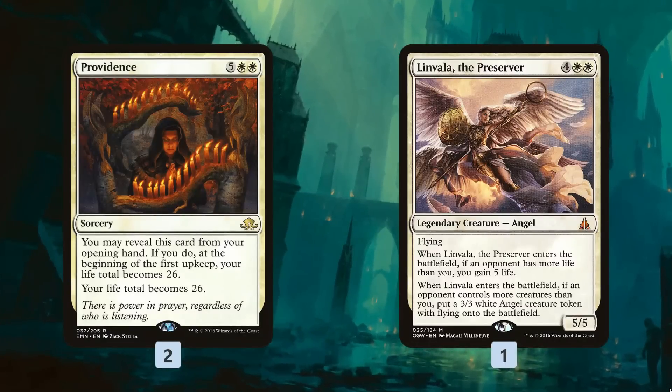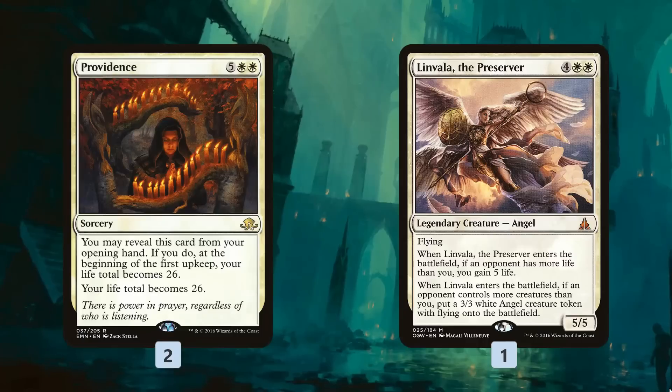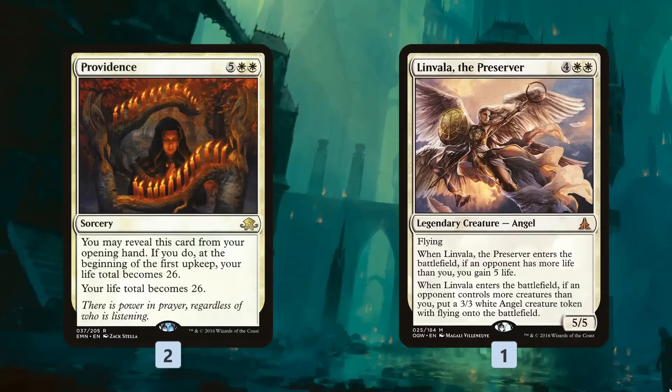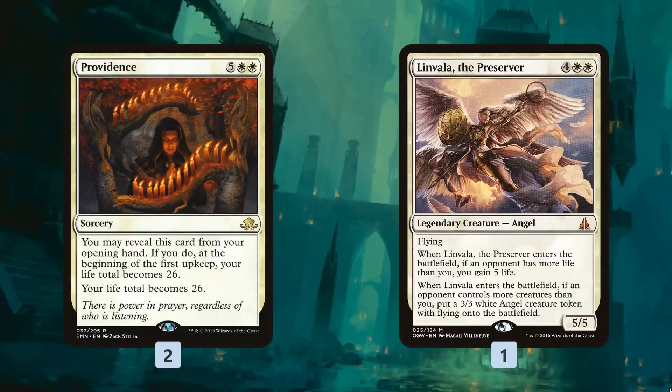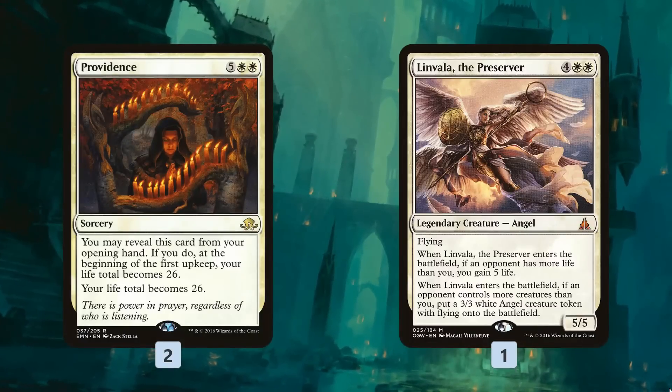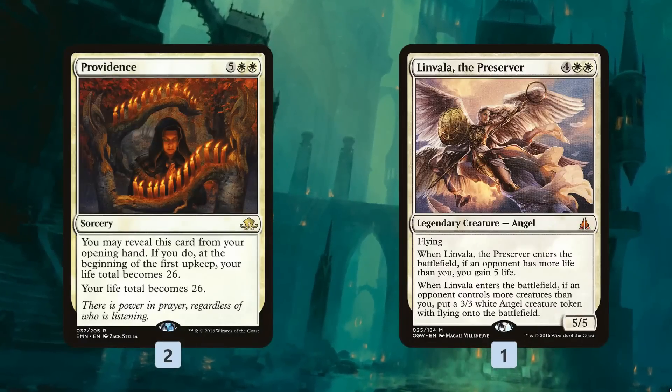Providence is basically for the aggro matchups — to make sure we don't get run over by our opponent's super fast aggressive draws. By gaining a bunch of life back, it buys us a couple extra turns to assemble our combo. Linvala is kind of similar — she doesn't gain as much life but gives us a big flyer and helps shut down our opponent's attacks.